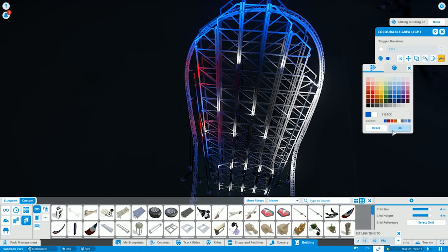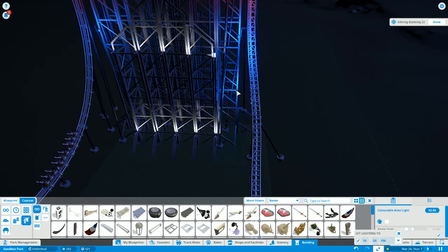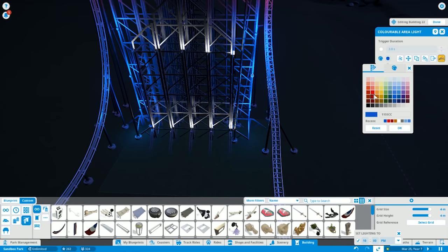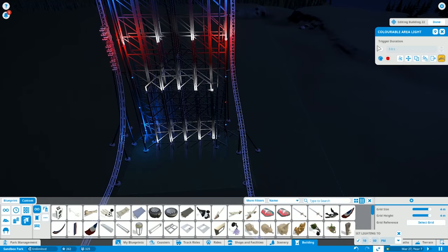For the colors on these triggerable lights that turn on as the coaster goes up this gigantic loop, I made them red, white, and blue because I thought it might be cool to name this coaster after something with a more American theme — like American Voyager or something along those lines. I'm going to leave the naming up to you guys once this coaster is finished. Those colors just look really well together and I couldn't think of another color scheme that gave off the vibe I wanted this coaster to have.